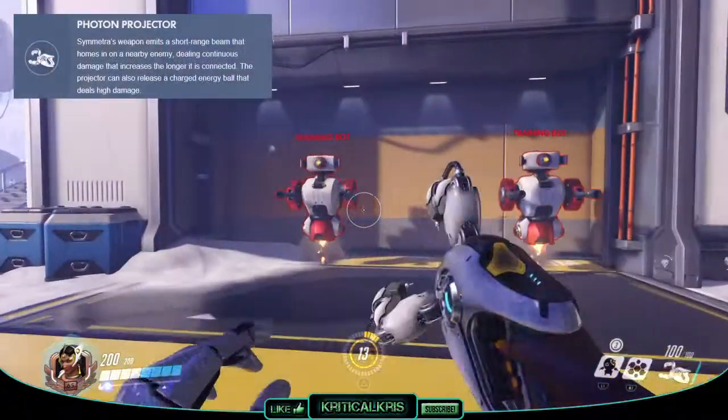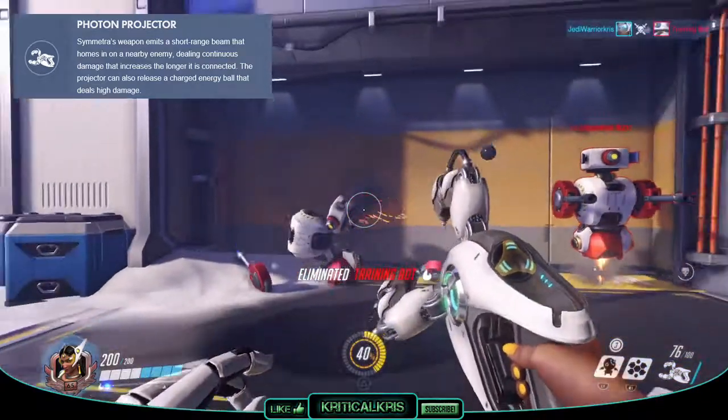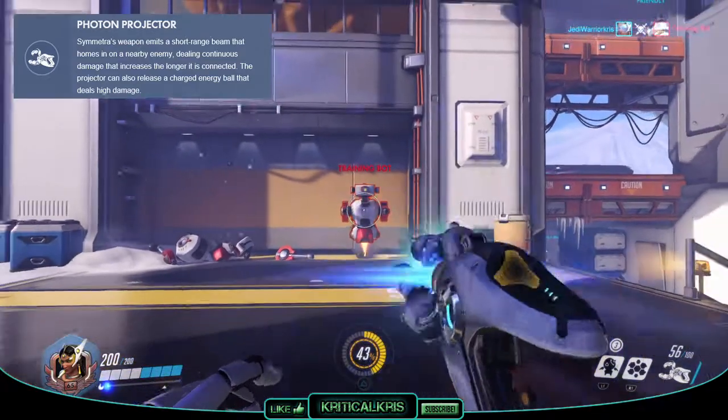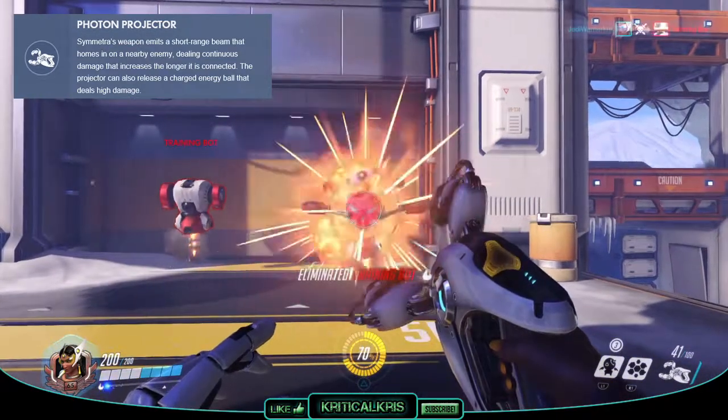The main weapon you'll be wielding is the energy-based Photon Projector. This has two firing modes — the first being a close-range beam that locks onto nearby targets within 5 meters and saps away their health, gaining more power and killing quicker the longer it's linked up with enemy players.